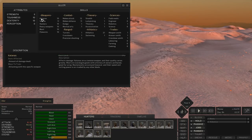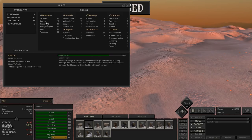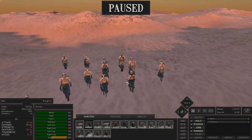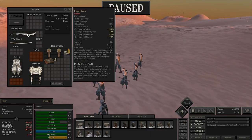If we look here, there's katanas, sabers, hackers — all of these do a fair amount of cut damage. That means you really want quick attacks with high dexterity, and those are really good against unarmored enemies. These manhunters have armor on them but it's not the best armor, so we should be able to get some damage in with cutting weapons.